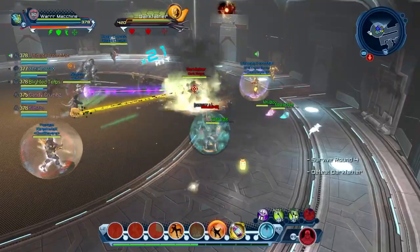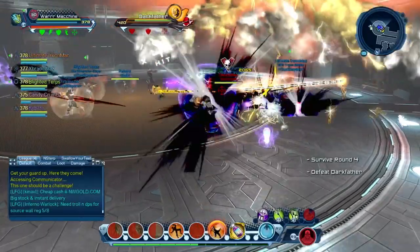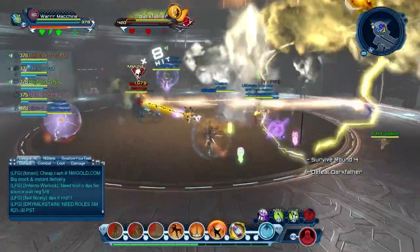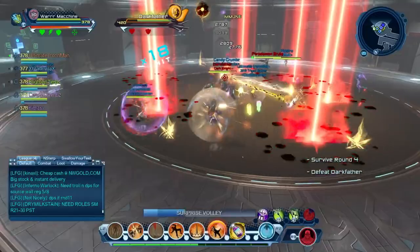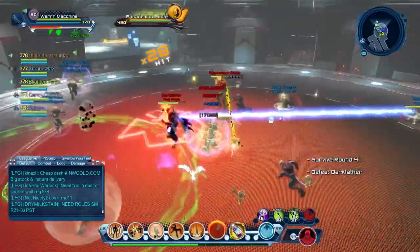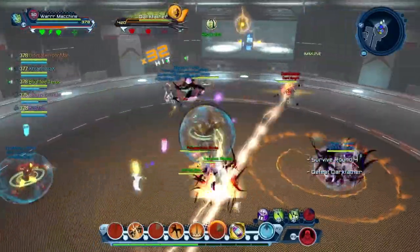One of the mechanics Dark Father does is when he skulls he's going to charge — just move out of his charge. Then he'll skull again and drop orbitals on the floor. You'll see the little red omega icons on the floor — just move out of those. Ads will also spawn; the DPS just kill the ads. It's pretty simple.